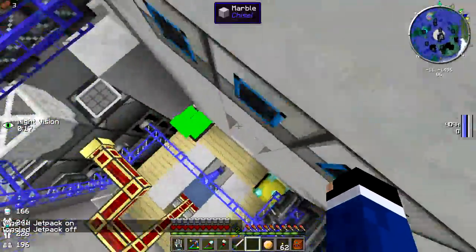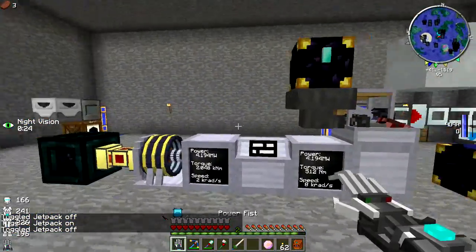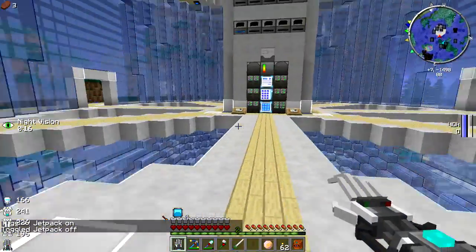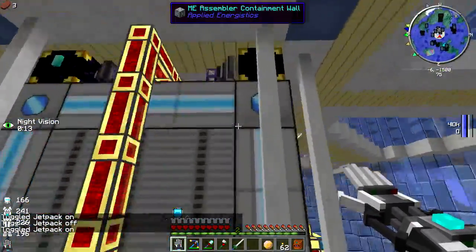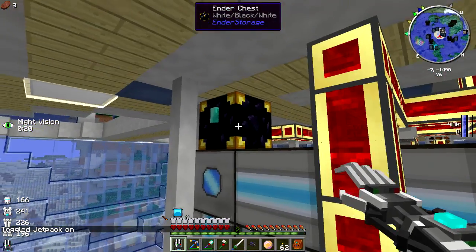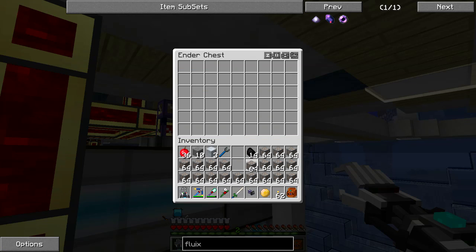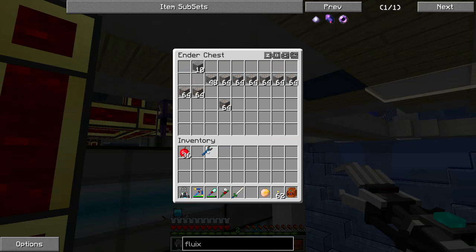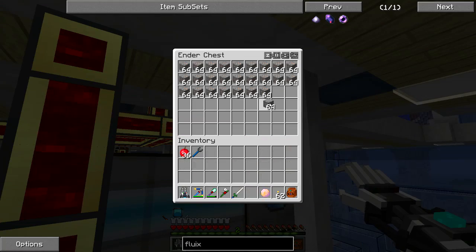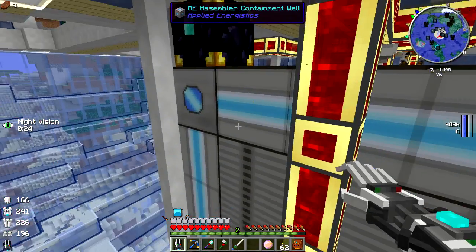That means unfortunately this whole system has to get completely torn apart. I've got a lot of tearing down to do. We can start by turning off the exporting of iron ingots to the ender chest, then tear down the whole system. We'll pull this up here and start pulling this stuff out, plopping it all into the ME system - moving all them stacks in.